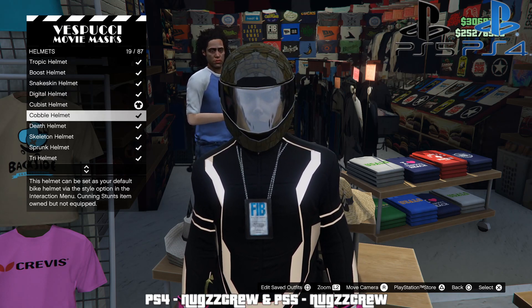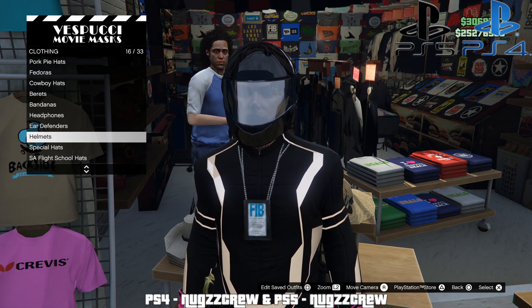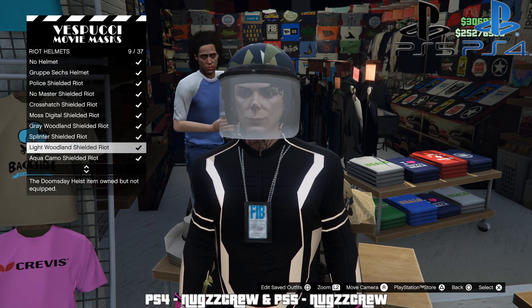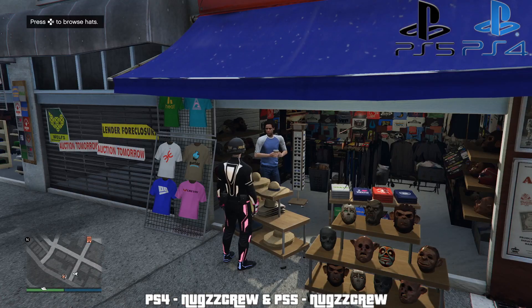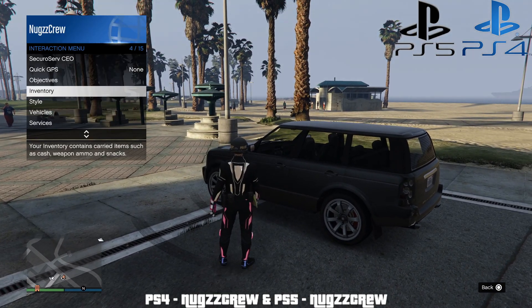Buy the Digital, the Cubist, the Cobble, and the Death. Once you buy those, head over to your riot helmets and find the LSPD riot — this one right here. Equip this, start a CEO, and let's head on down to the style menu.